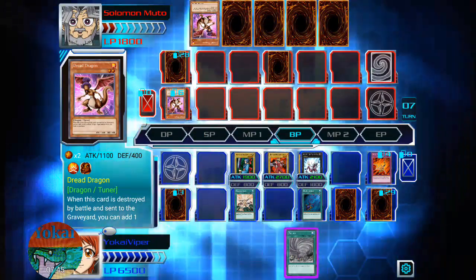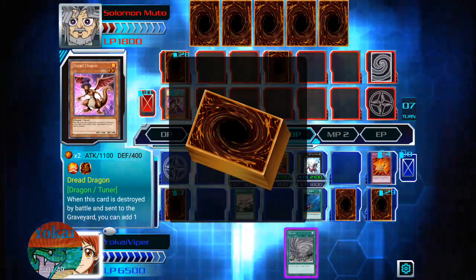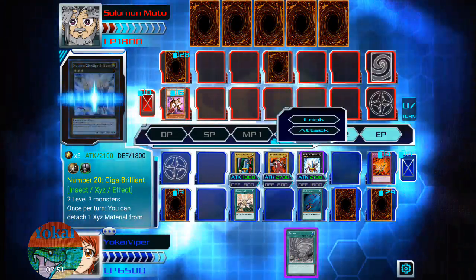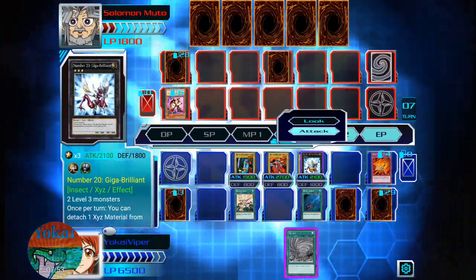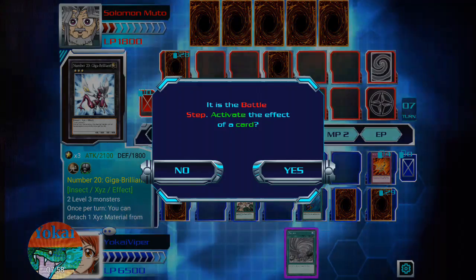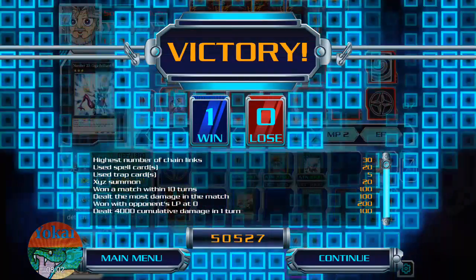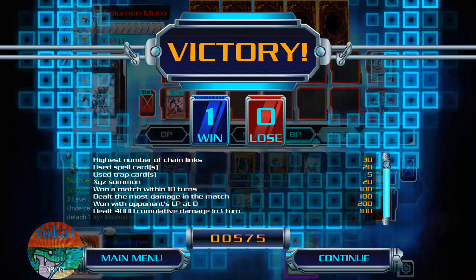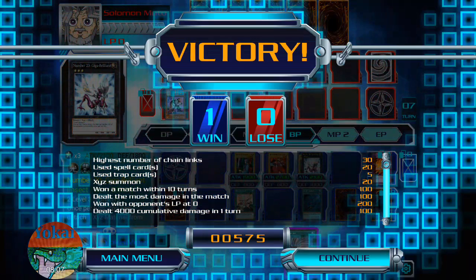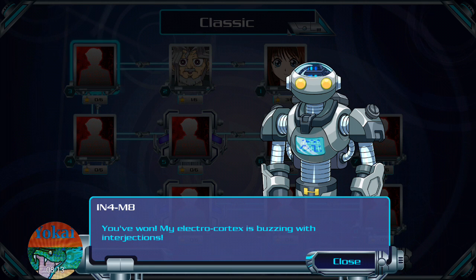Unless that trap card is going to stop the attack... we just won! Oh yeah, victory! And we got the Brain Dragon, Guardian of the Force. You've won! My electric cortex is buzzing with interjections.